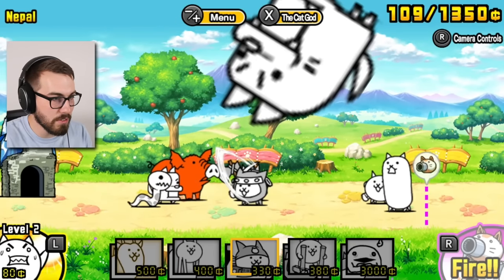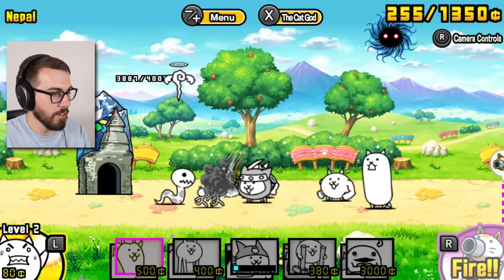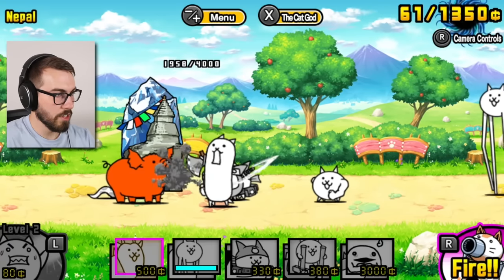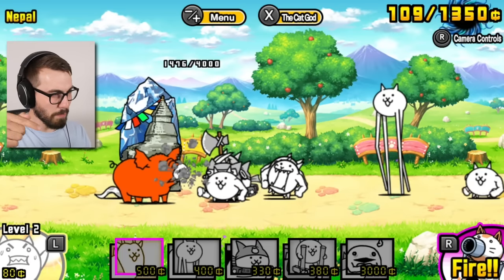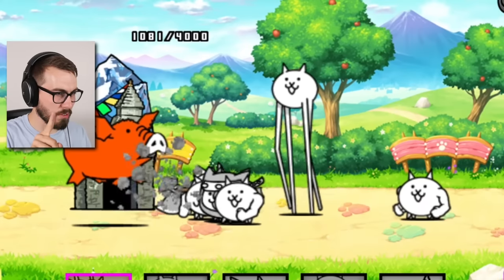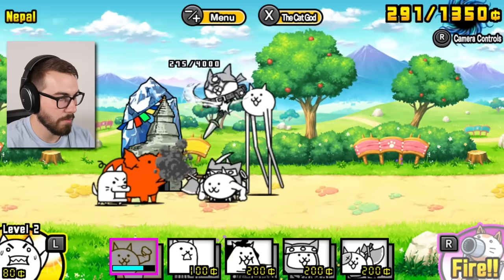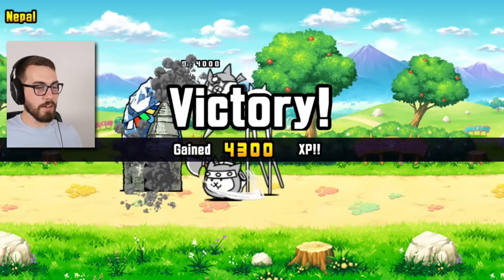There's the pig - it's gone. Axe cat, ninja cat, nice job. There's another pig. Hopefully we can get rid of the base before anything too bad happens. Don't go dying on me - gross cat's here guys, we're good. We got gross cat. What else do you need? Come on, we're so close - battle cats, come on! One level down!